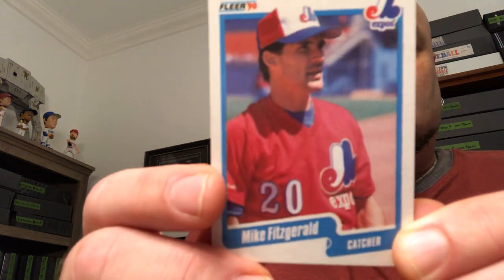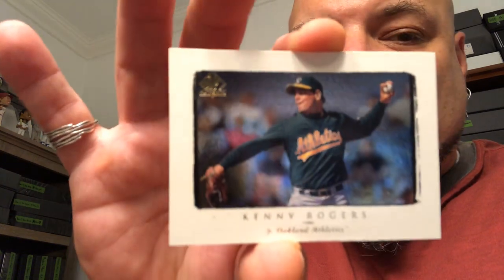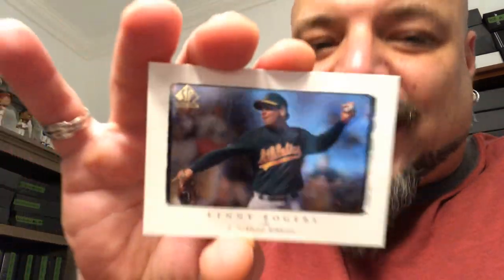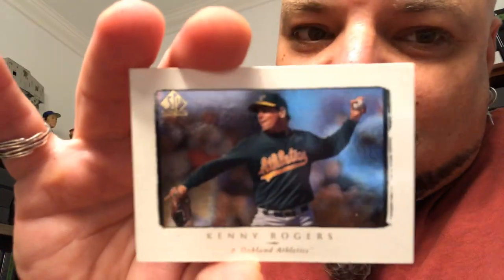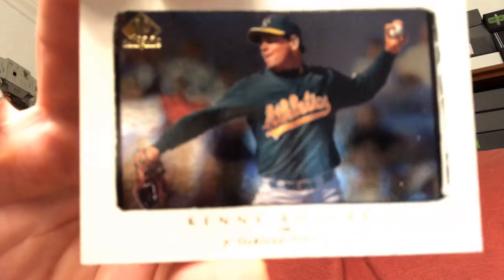And we got a 90 Fleer Mike Fitzgerald. And last but not least — look at this one: SP Authentic 98, we got Kenny Rogers in an A's uniform. His name is Kenny Rogers, like after the chicken restaurant, like after the country singer. That goes in the funny names PC. So Kenny Rogers — that's for the loose cards.